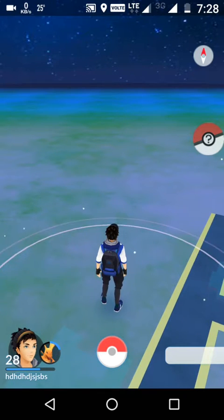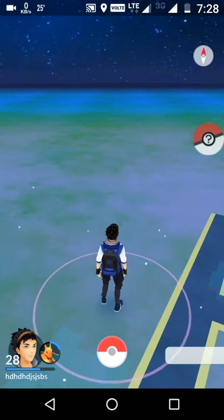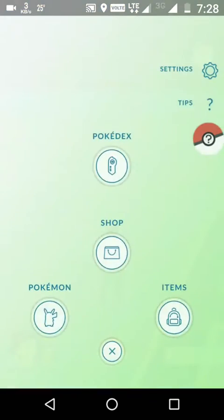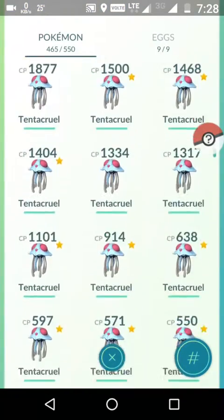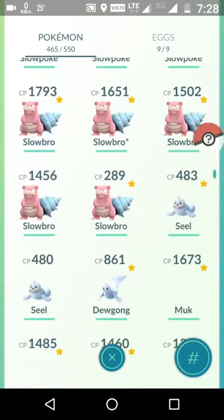It's about estimating your Pokémon's IV and the stardust and candy requirements to power it up. Now we'll be doing this first on Magikarp to evolve our Gyarados.